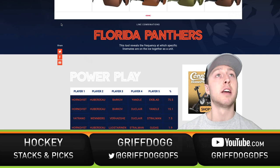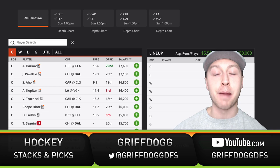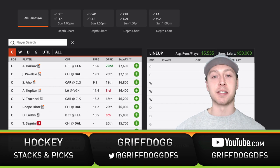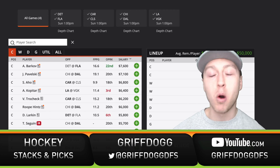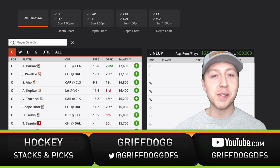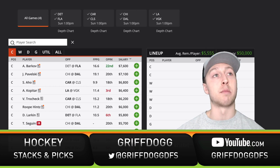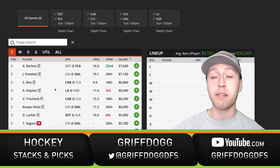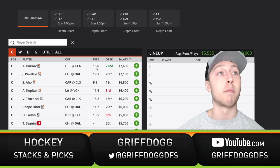Now we've looked at game lines, team stats, lines, pairings, and power plays — we're ready to build lineups. To wrap up, I'm going to put together a cash lineup and a GPP lineup for this four-game slate. For the cash lineup, we want the best players with the best value, most upside, and best matchups. At center, it's clearly these top two guys right away: Barkov and Pavelski. We know Florida's power play has been very good, Detroit's penalty kill has been very bad, Dallas loves to score goals, and Chicago has given up a lot. Those two guys play on their top lines and top power plays.